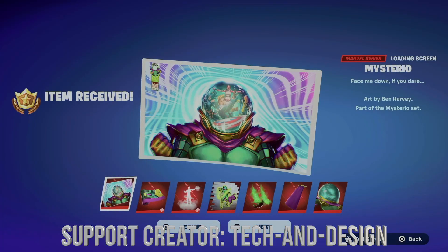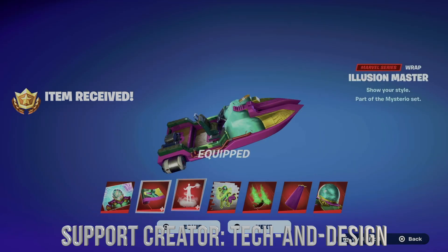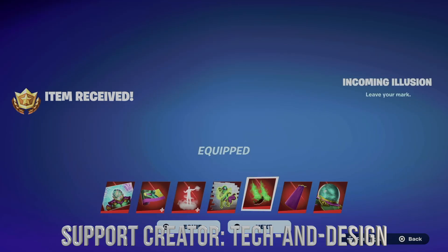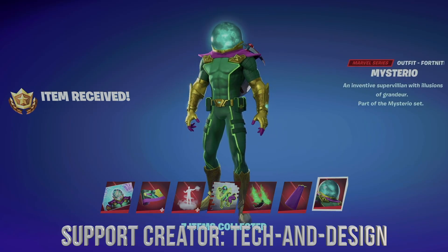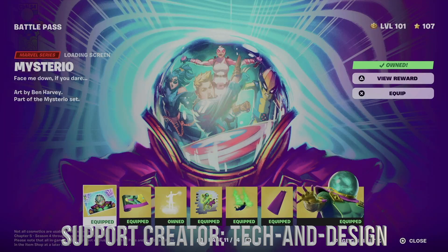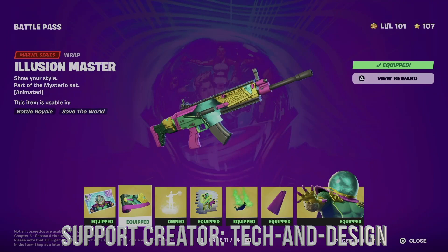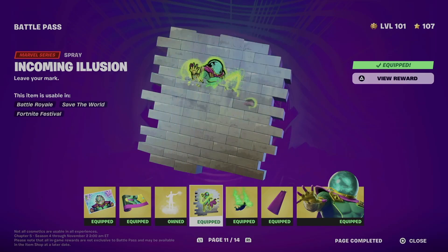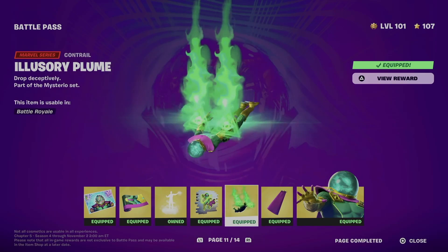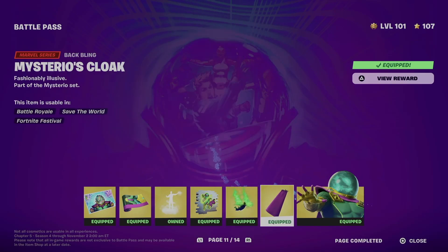I'm going to hold X to claim everything. So we can just go in and equip everything. Right now, what did we get? We got this awesome loading screen, we got this wrap, we also got this emote — that's pretty neat — and let's move on to our spray, and don't forget about the contrail and the backbling and the skin itself.